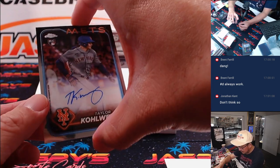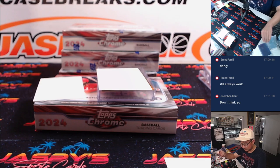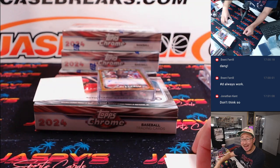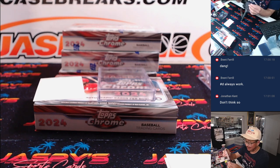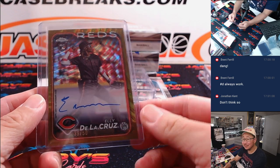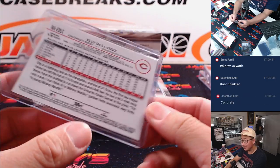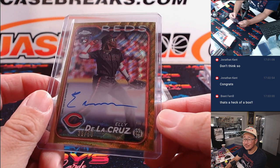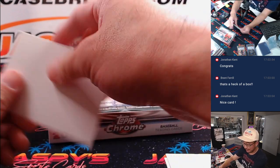Next up is Taylor Colway, rookie auto for the Mets — that's going to go to David Y. And over here is the guy on the box — rookie auto, gold shimmer, Ellie De La Cruz, 39 out of 50! Rob with the Reds. Congrats! This is why we play the game, ladies and gentlemen. That is awesome. We'll have to save that for picture time as well. Great hit, Rob. And Rob got the Reds straight up too. Scared money don't make money.